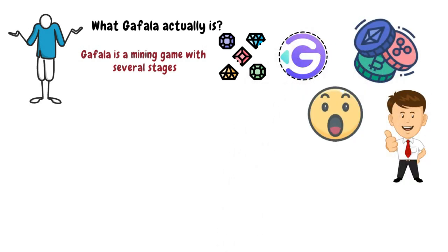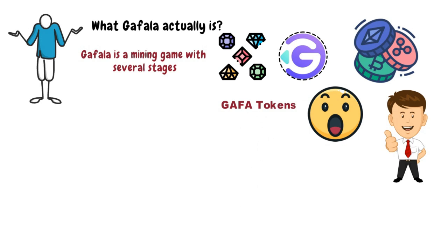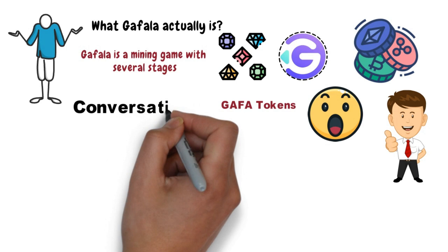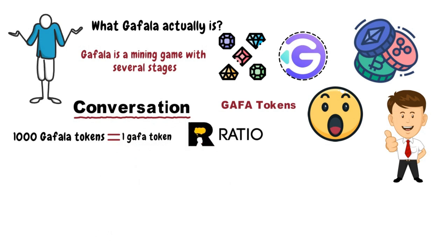So what about its tokens? A project this amazing is obviously bound to have some amazing tokens, right? The tokens are known as GAFA tokens and can be exchanged in real time. And when talking about the conversion, it's pretty generous, with 1,000 Gafala tokens being equal to one GAFA token. But later on, it can also depend upon the ratio decided.